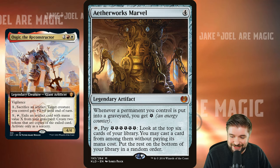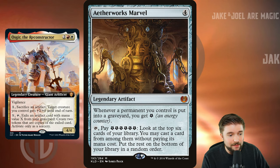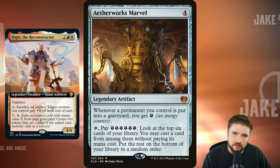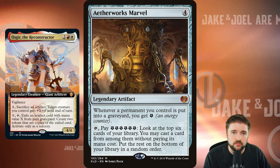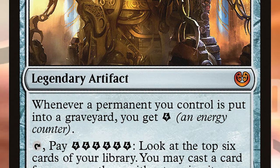Aetherworks Marvel is very interesting in this and I think it's a great inclusion in the fun aspect of this deck. Whenever a permanent you control is put into the graveyard, you get an energy. You need 6 energy to activate this — pay 6 energy and tap it, look at the top 6 cards in your library, you can cast a card from among them without paying its mana cost. Free spells? Thank you very much. You're already going to have a lot of stuff going to the graveyard — that's kind of what you want. You want it to go to the graveyard so that you can get double value or further value out of it. Aetherworks Marvel is going to take advantage of the fact that we're going to have things die, and that is free spells for us in the long run. That's the fun way that I would build this deck.